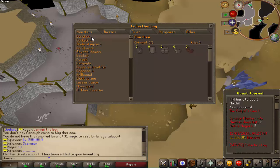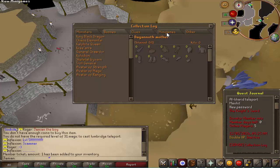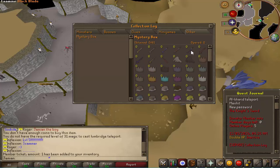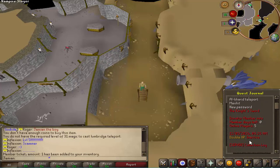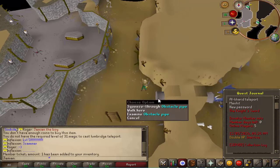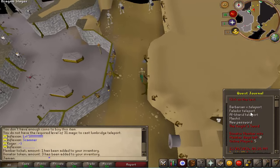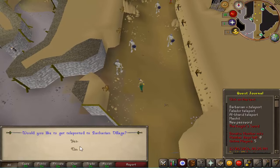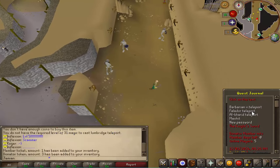A banshee drops Bandos — wow, that's cool! Dragon stuff too, that's interesting. Definitely an older school feel. Oh wow, a mystery box — you can complete the collection log for a mystery box, that's pretty cool. I'm a big fan of servers that have collection logs where you can complete them. We had one on Revival, it just wasn't always the greatest.